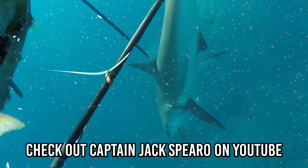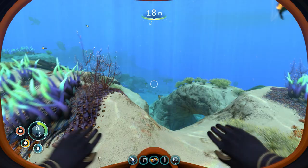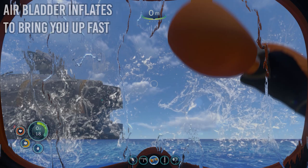The Air Bladder Emergency Flotation. In Subnautica, while diving down to the ocean floor to look for resources, you must push yourself to your limits with airtime and then get back to the surface as quickly as possible. Fortunately, there is a tool to help you ascend quickly. The Air Bladder is a small inflatable balloon that can be deployed to get you back to the surface quickly without swimming.